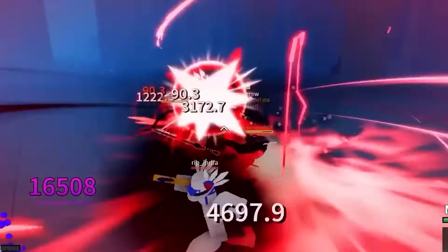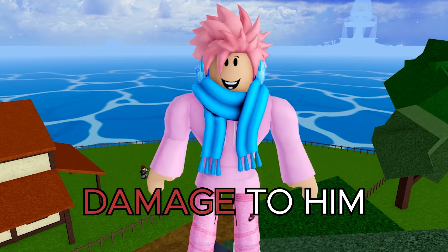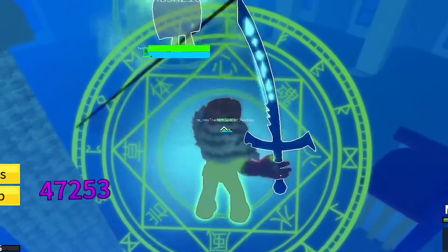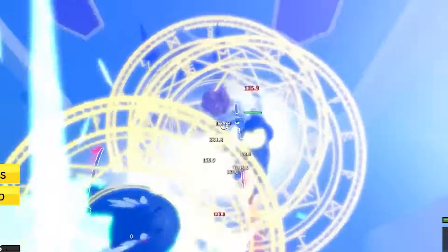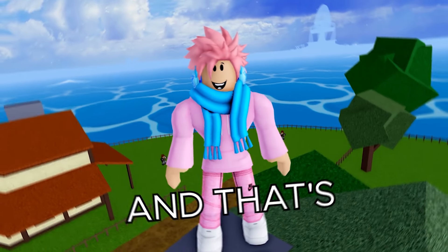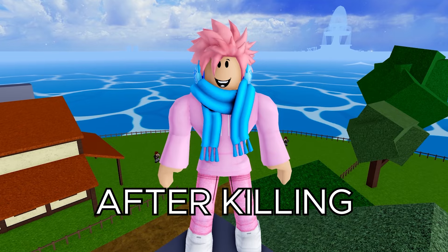He's literally a level 5,000 boss and he has two different forms. In his first form, you have to do 425,000 damage to him, and then in his second form, he heals back all the way to max HP. So in total, you have to do more than 750,000 damage to him. He also uses the Dark Blade and the Dark Blade Slayer skin as his weapons, and he has a bunch of admin abilities. But he does drop a bunch of cool stuff, and one of those items is the Dark Dagger. This item is incredibly rare because you only have a 5% drop chance after killing this boss.